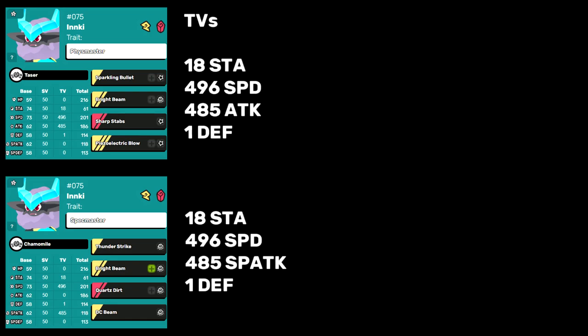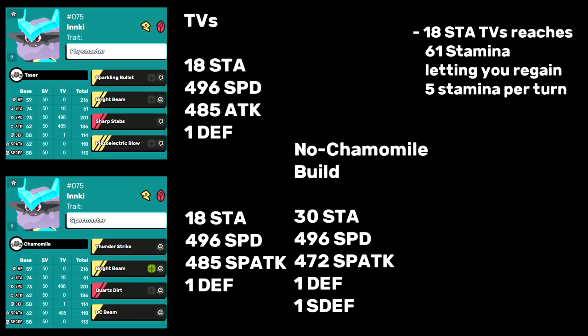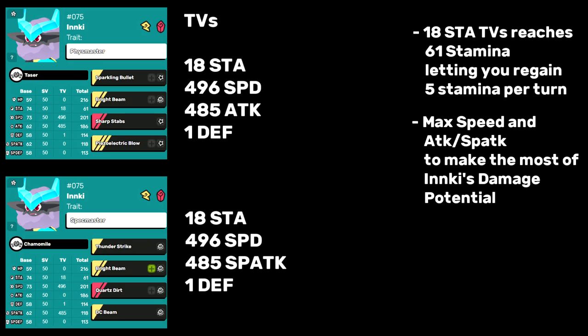Let's take a look at his TV spreads. Wow, they're exactly the same — if you're running Chamomile on Spechmaster. 18 Stamina TVs lets you reach 61 stamina with very little investment, which is plenty for Inky to attack 3 or 4 times in a row with either build. If you're not running Chamomile on Spechmaster, you will need a little extra Stam investment — 30 Stamina TVs will let you Thunderstrike into Bright Beam into Thunderstrike without overexerting. Aside from that, maxing speed and one of your attack stats is the way to go. He needs a big damage investment to make the most of his 50% modifier, and he needs max speed to make use of that damage or evade threats with Bright Beam, then put a value point in defense.